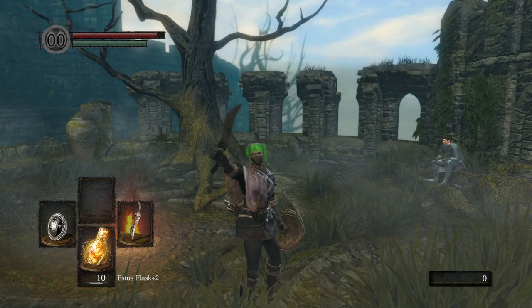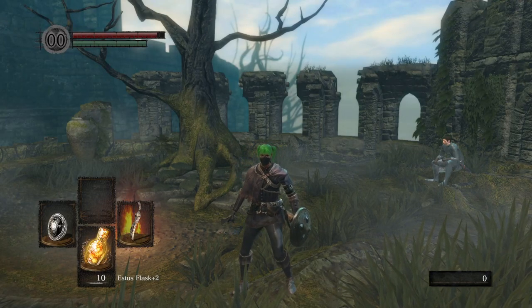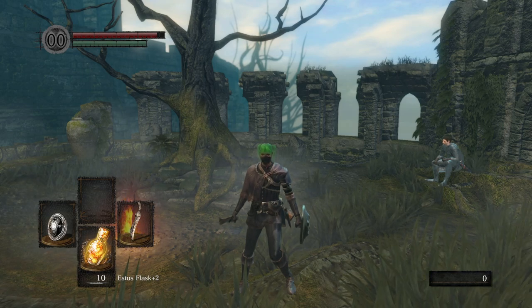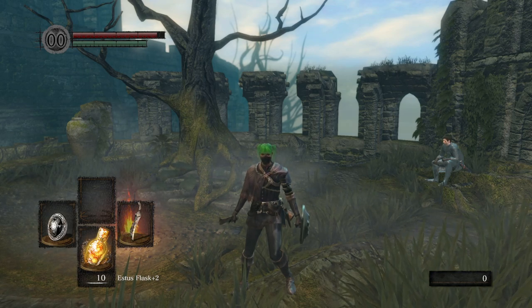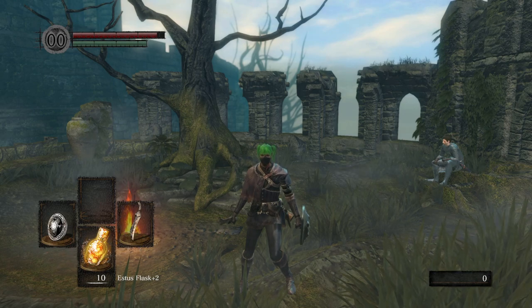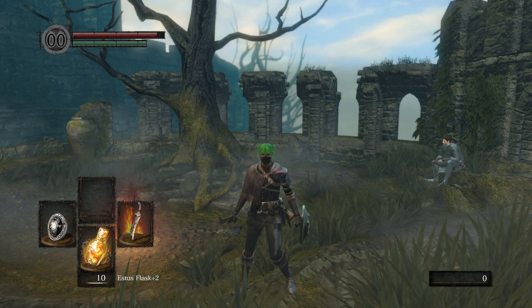Welcome back to How to Souls. My name is Rach and today we're going to go over how to get a divine weapon to stop the skeletons in the catacombs from constantly respawning. Because once they're killed with a divine weapon, when they're down, they stay down. Particularly handy on the Gravelord Nito fight, just to have a divine weapon in your pocket, ready to tackle the skeleton adds.